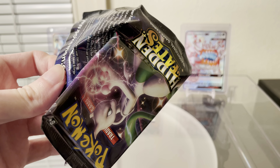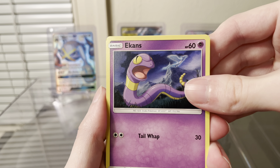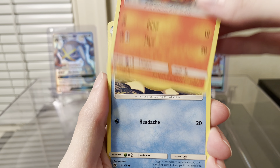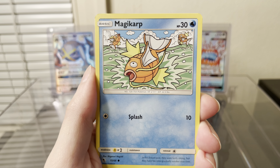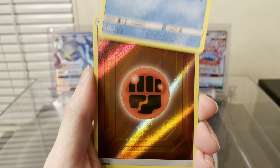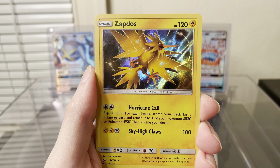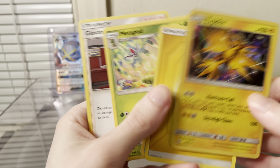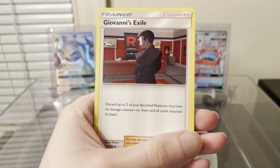First for the U2 artwork, let's see what we get. We have an Ekans, a Charmander, Psyduck, Magikarp, Staryu, Reverse Energy, and a Zapdos is the rare. Lightning Energy, Metapod, and a Giovanni's Exile.